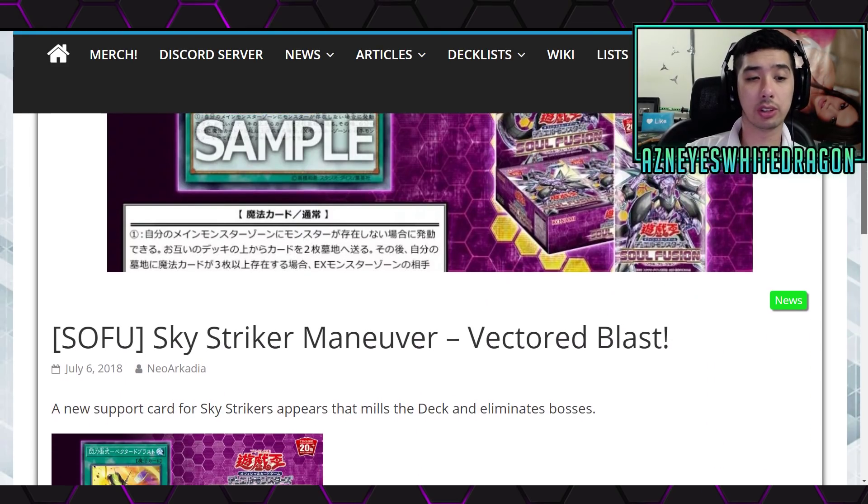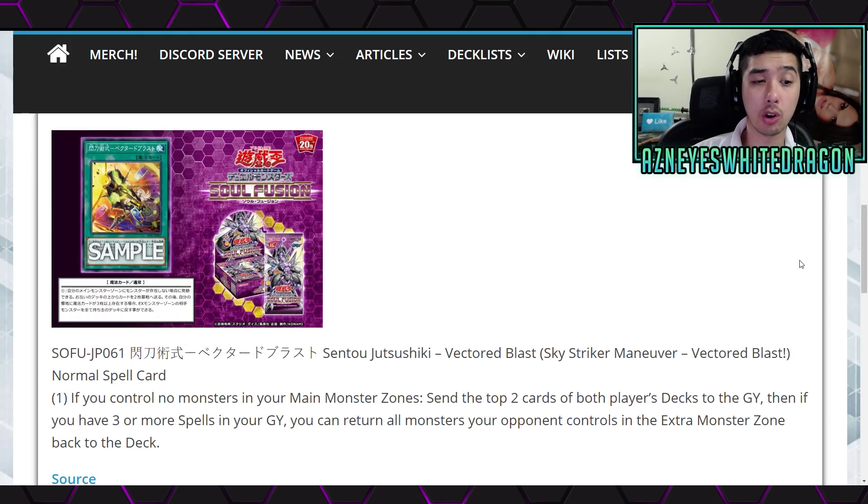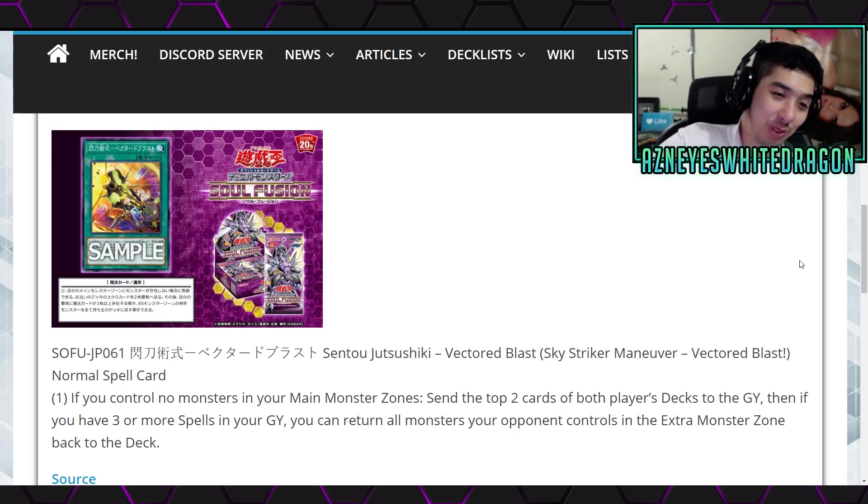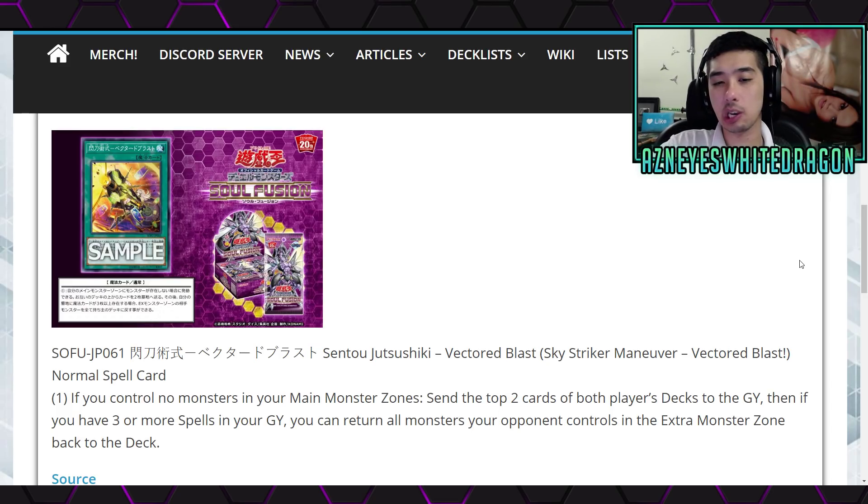There's also another new card — a new Sky Striker card called Sky Striker Maneuver: Vectored Blast. It's a new normal spell card that says: if you control no monsters in your main monster zone, send the top two cards of both players' decks to the graveyard. Then, if you control three or more spells in your graveyard, you can return all monsters your opponent controls in the extra monster zone back to the deck. I guess you get rid of one thing, and it maybe has some potential to get extra spells into the graveyard. But are you really going to be playing this? It's not even a quick-play. If it was quick-play I would consider it, but because it's not, I'm not sure if I really like this card.